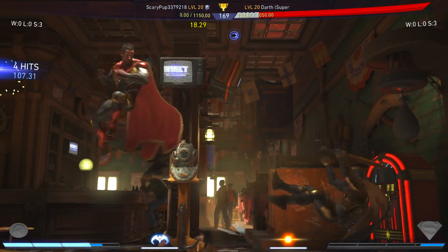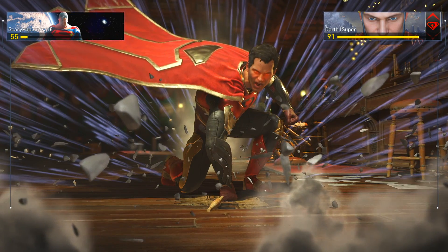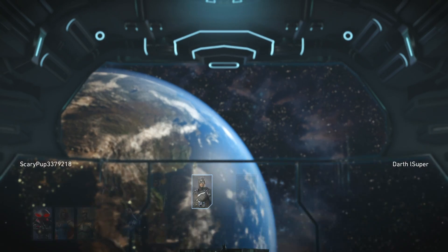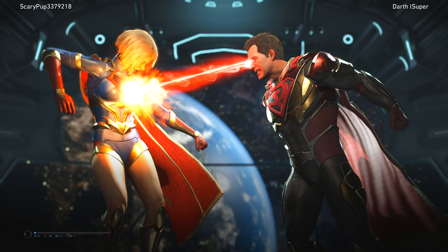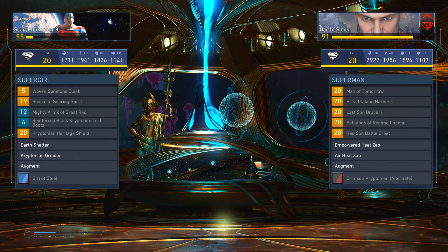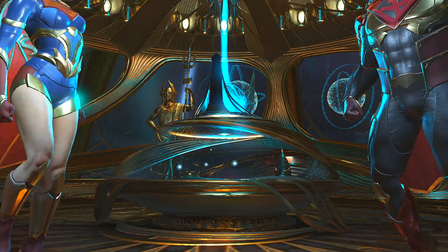Hey, you can't press buttons after that, man. You cannot press buttons after that. I know Robin players are used to pressing buttons after that uppercut, but you can't do it — you are actually negative. That means I could press a button before you can. If there's no negative symbol next to the number, that means you could press a button before I can. But there's a negative number next to that move, meaning I can move before you can. Right now Robin players are just not listening — it's going in one ear and out the other.